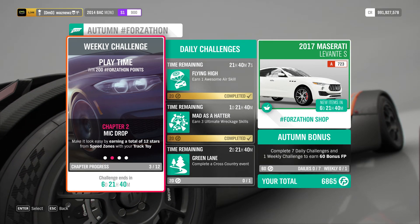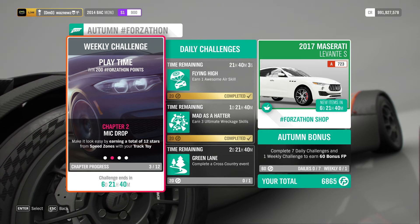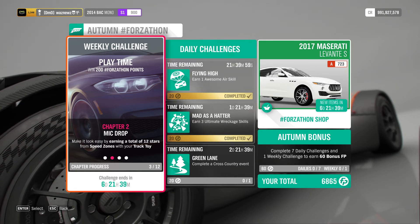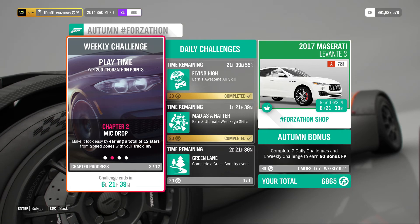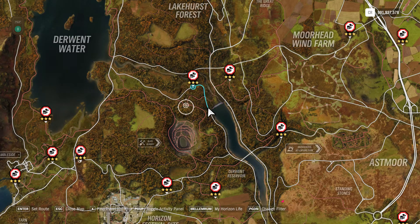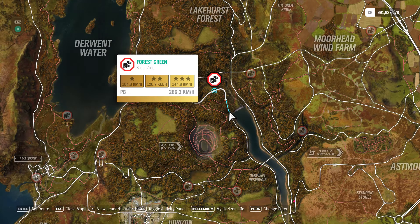Force-a-thon weekly challenge, Chapter 2: Mic Drop. Make it look easy by earning a total of 12 stars from speed zones with your track toy. For this I have come here. There's the festival, and I'm gonna use the speed zone called Forest Green.